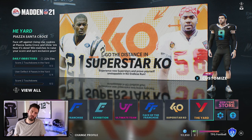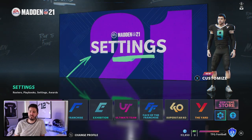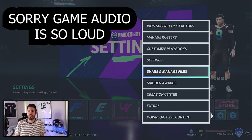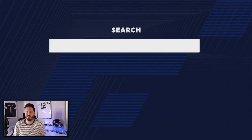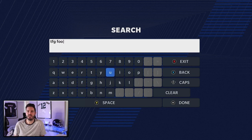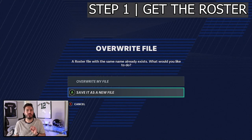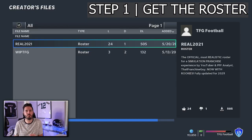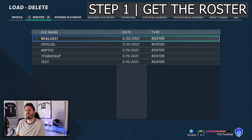Step one is to get the roster. You come down to the settings bar, go to Share and Manage Files, then Download Community Files, and search for my gamer tag which is TFG Football. This is on Xbox and next-gen Xbox only. It's called Real 2021 on next gen and TFG Real 2021 on old gen. Download it — it should download immediately. You'll see the bar load and then you need to come over and load the roster.